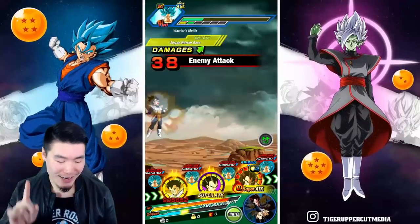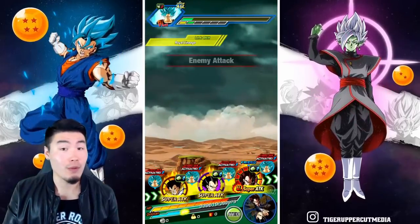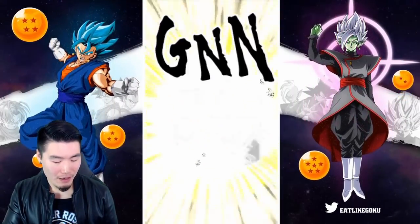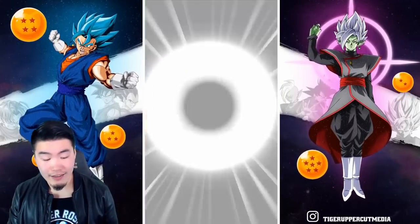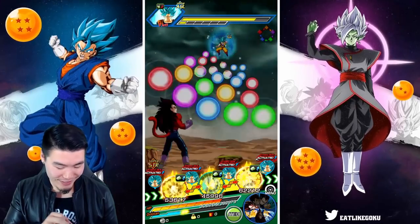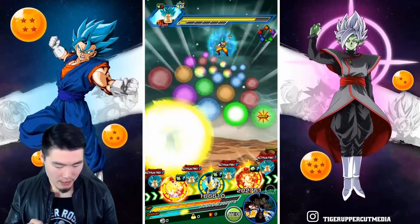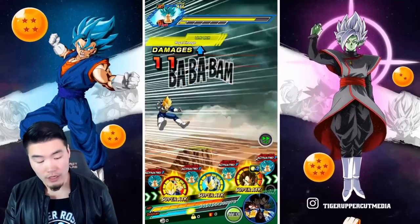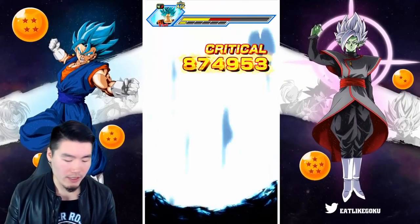I don't think I mentioned this, but the Galick Gun Vegeta stacks attack as well as defense every time he supers. He also gets an additional boost against Goku-type enemies, and since this entire event is Goku types he's just amazing here. We're almost at 200k defense. The super did 100k — but if I'd used an item there we might have survived with less damage. I feel pretty good about this run. Let's see — the SSBE Vegeta with those crits should finish off this fight, and then we're moving on to the final two stages.